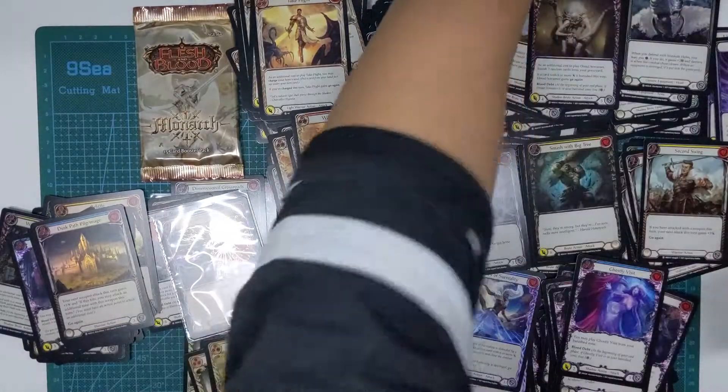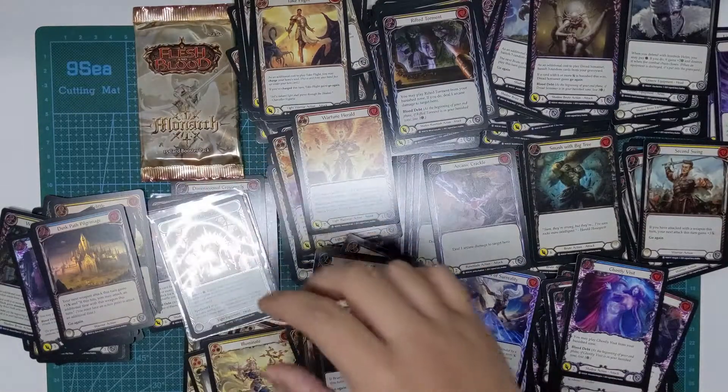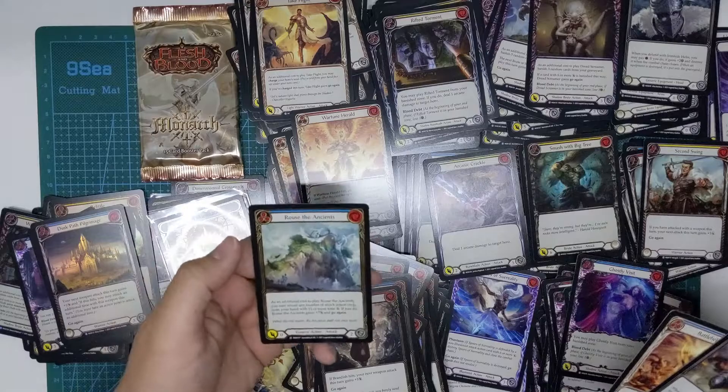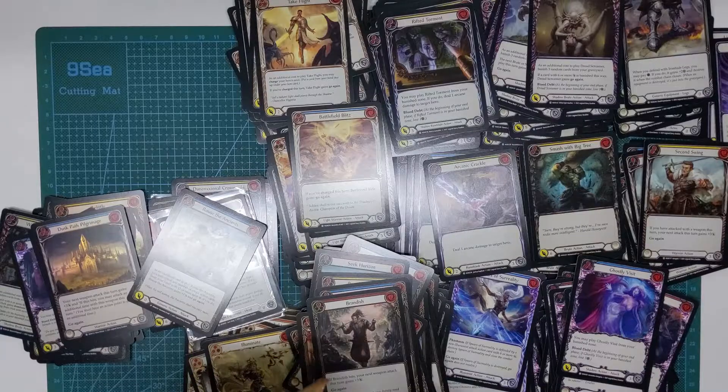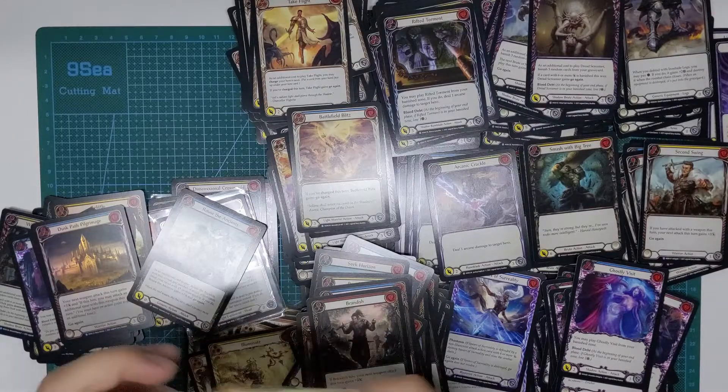There you go — my second Cold Foil. Halo of Illumination. No idea what class would use that, but look at that foiling in the light. I am a terrible person for just revealing it like that. Last pack of magic — see if we can pull anything good.